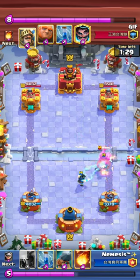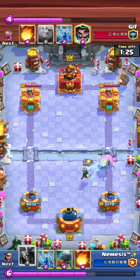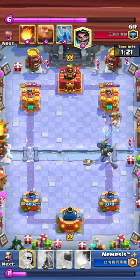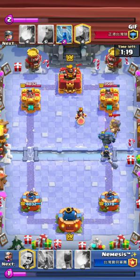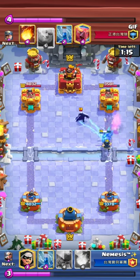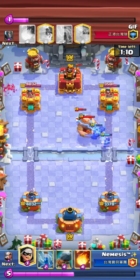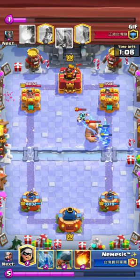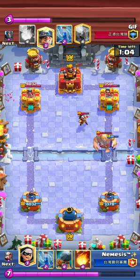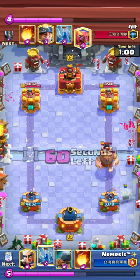I go for my Electro Wizard here. A really big tip: try to get a good counter-pushing Electro Wizard, because counter-pushing E-Wiz is really good in this matchup. It takes care of the Phoenix or Mega Minion depending on the variation, and it also stuns the Princes. E-Wiz gets a lot of value here, so if you protect your E-Wiz and get a counter push off it, that's the best way to formulate a push in this matchup.